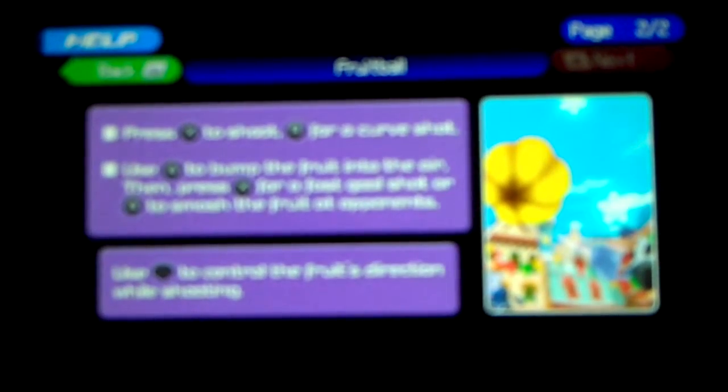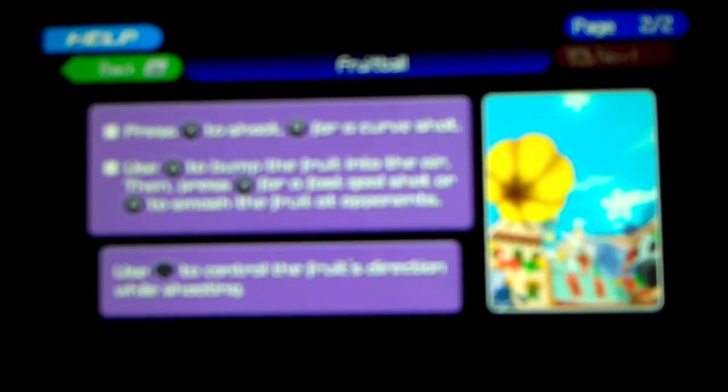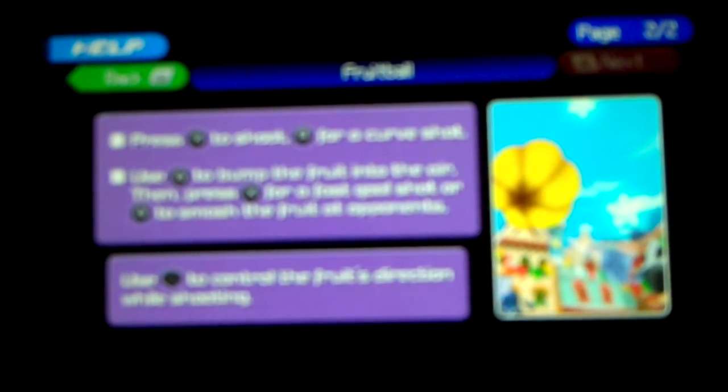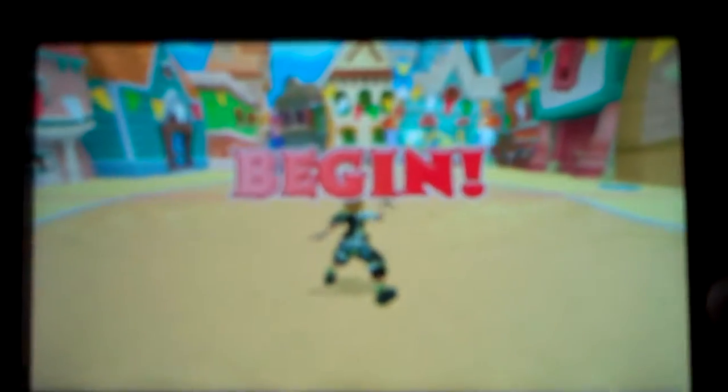Press X to shoot or square for a curve shot. Use triangle to bump the fruit into the air, then press X for a fast goal shot or triangle to smash the fruit at an opponent. The motion control is normal. I really like the fruitball court music. First score is mine.